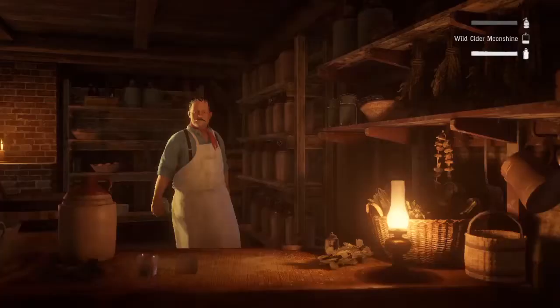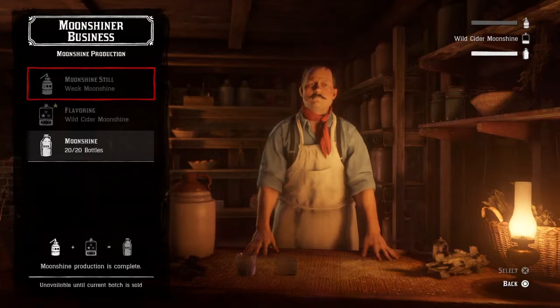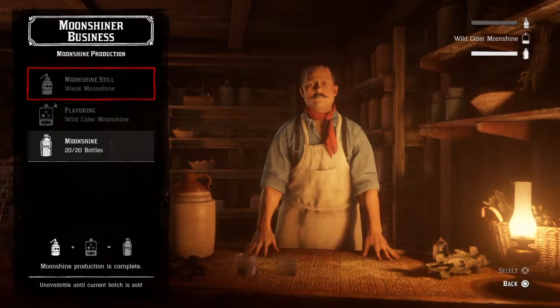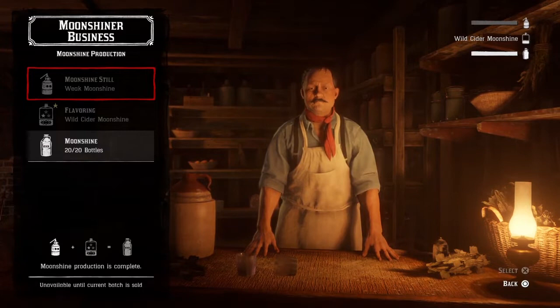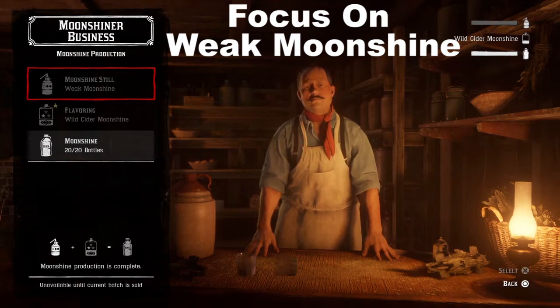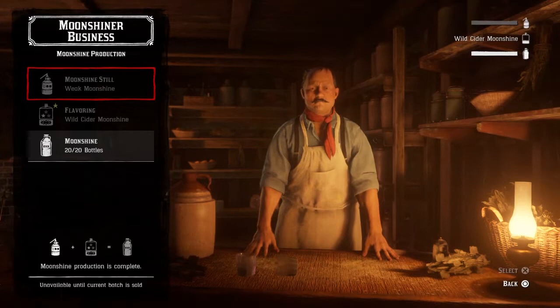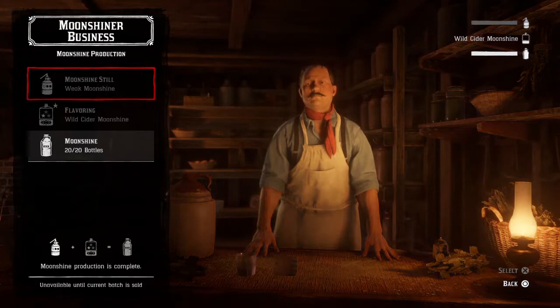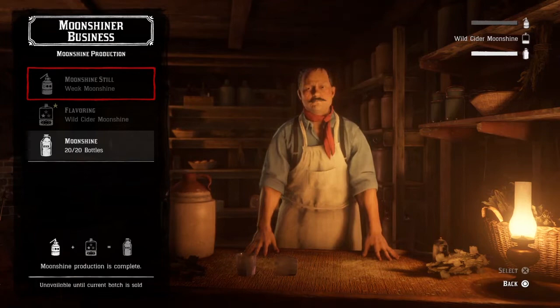When it comes to moonshine and you're strictly focusing on XP, do not worry about upgrading the still. It does not add any more XP to your runs whether you have weak or strong moonshine — what it adds is time. Stick with the weak moonshine because it takes 30 minutes to cook, average takes 45 minutes, and strong takes 60 minutes. In that 60 minutes you can get two weak moonshine runs in opposed to just one, and it gives you the same XP payout — around 900 to 1000 XP.